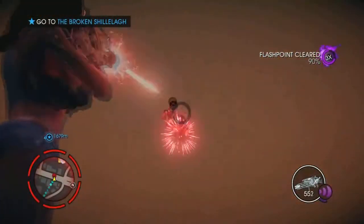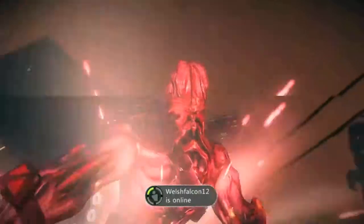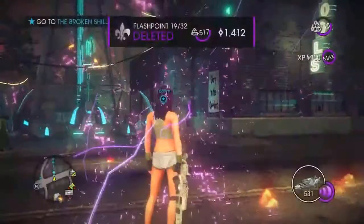Did I get him? Oh, yep. While he was in midair, I got him. Boom! Go into his body and absorb him. That's how we sexy people do it. Press that Y. Press that B. Boom goes the dynamite.